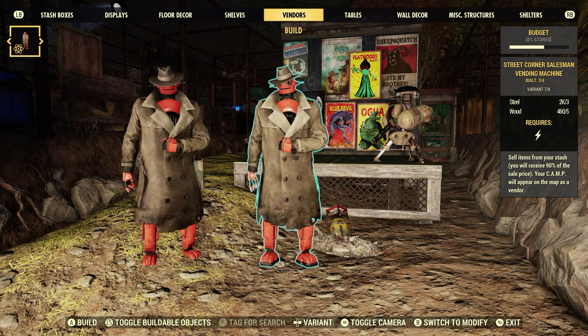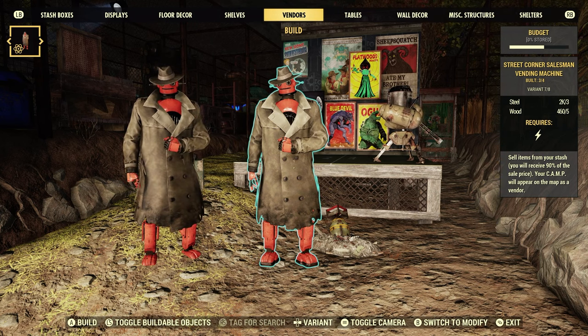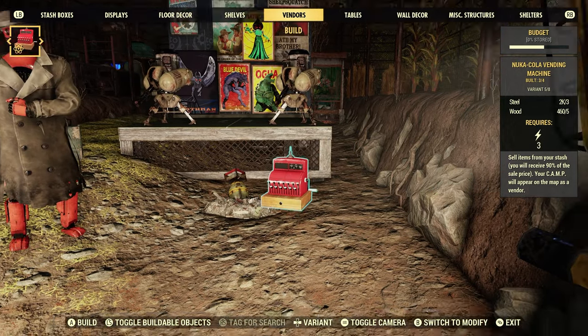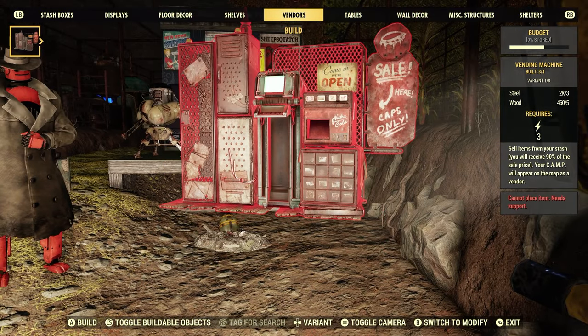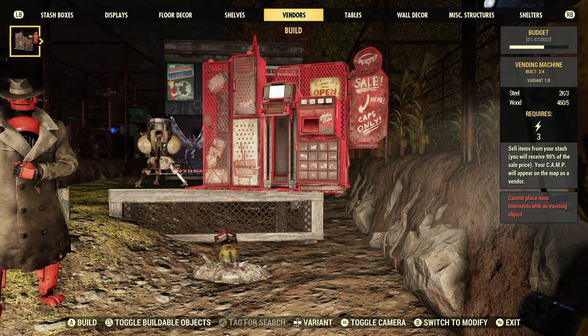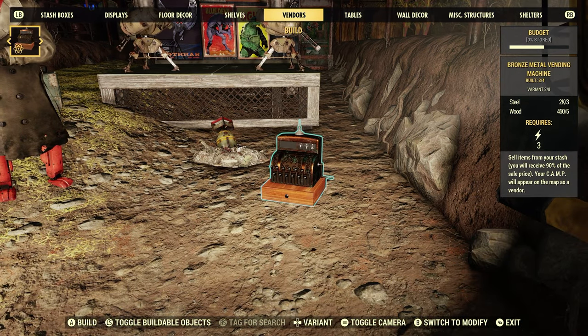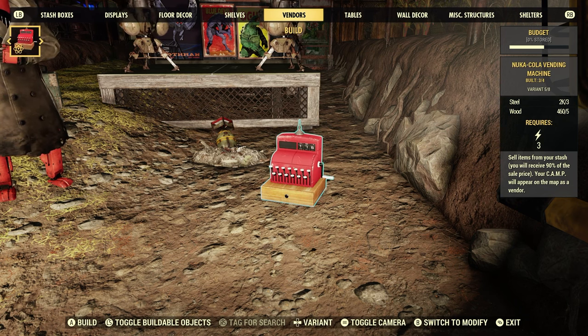What I like the most about it is that you don't have to hook up power to it. If you have the other type of vendors — like cash registers or this old style vending machine — you have that little power connector on them and you need to hook up a little generator or a wire to them.